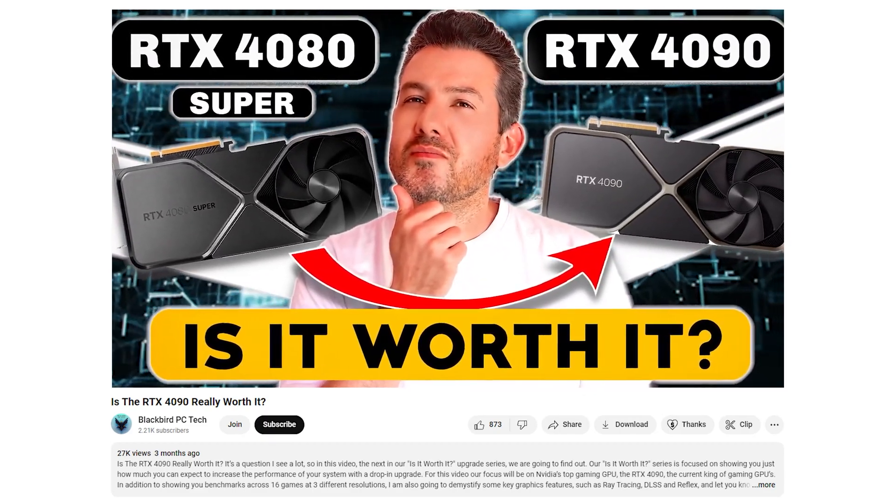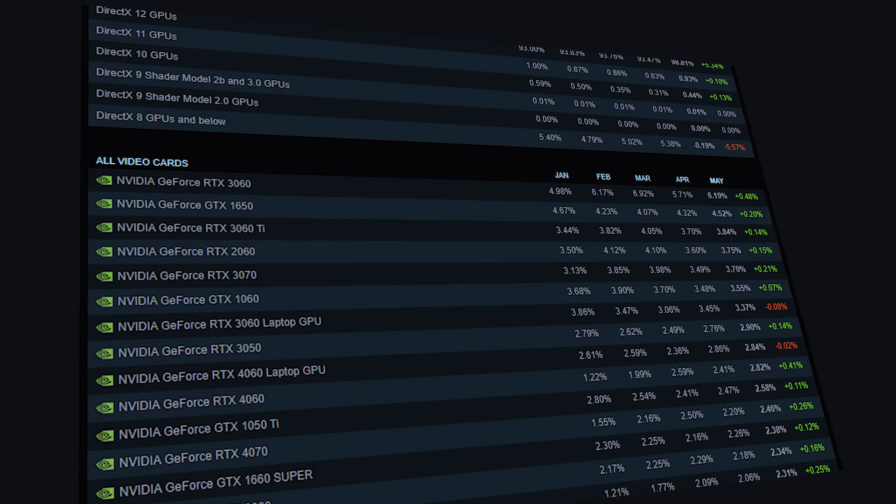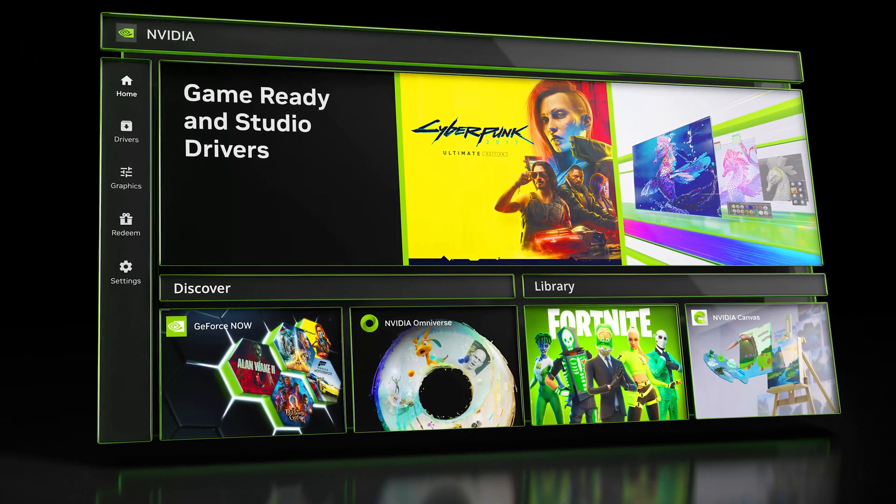In the Is It Worth It series, we've been helping you make the right choice by showing you just how much you can expect to increase the performance of your system with a drop-in upgrade. In this video, our focus will be on the RTX 4070 Super to see if it's a worthwhile upgrade from an RTX 3070, one of the most popular GPUs according to Steam. In addition to showing you benchmarks across 17 games at 3 different resolutions, I am also going to take a brief look at the new NVIDIA app and let you know if it's worth installing.